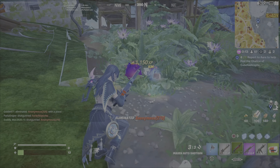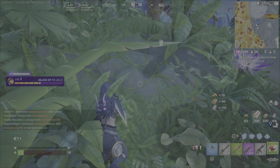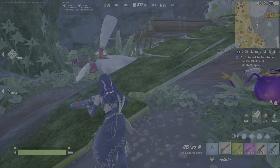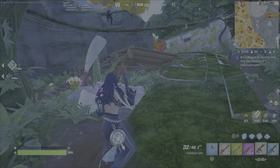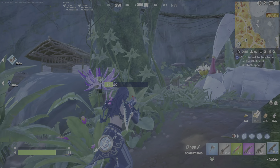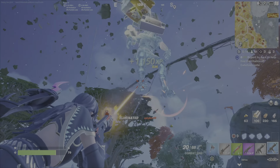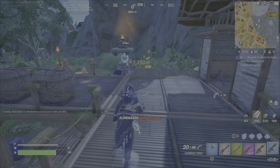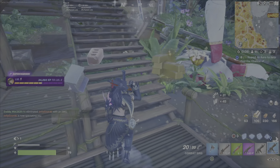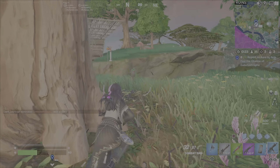Here's me actually going ahead and doing these challenges. This is my very first match — I've already found an SMG on the ground right off the bat, so it's that easy. There's the flapjack rifle as well on the ground. If you want to be really specific, you could land on an NPC and go on a tear, but you might as well just go around, pick up stuff off the ground from chests, and get the damage there.